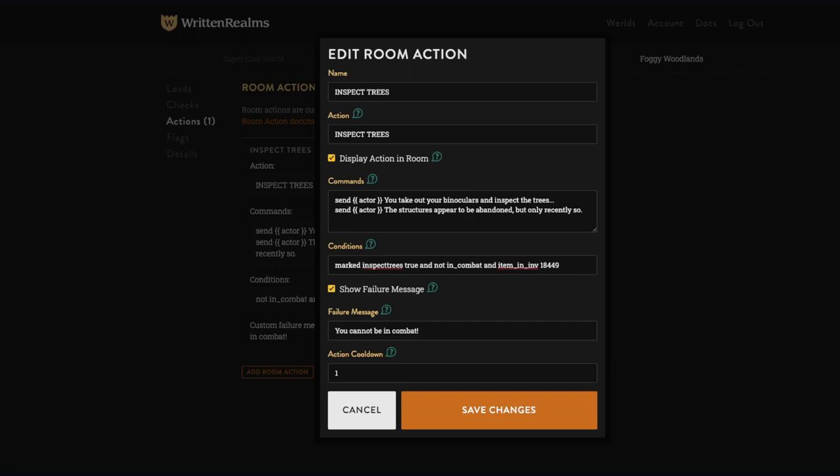Because the 'and' links everything together, we have 'marked inspect trees true.' In order for this to become true, we have to mark the actor — literally 'mark actor inspect trees true.' Then use a semicolon between commands to string things together. We're going to make it 'not marked inspect trees true,' so if you are not marked it will show, and if you are marked it will not show.